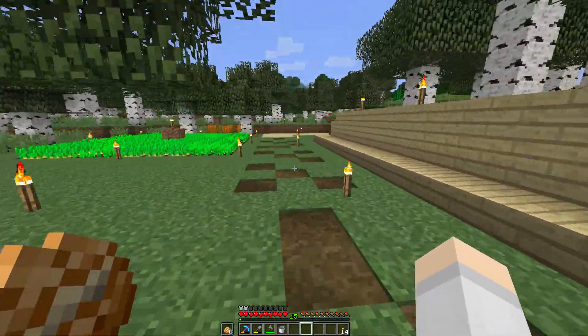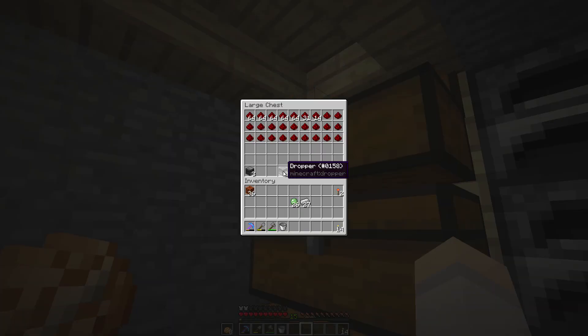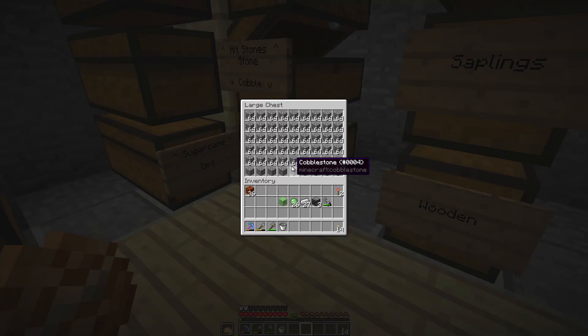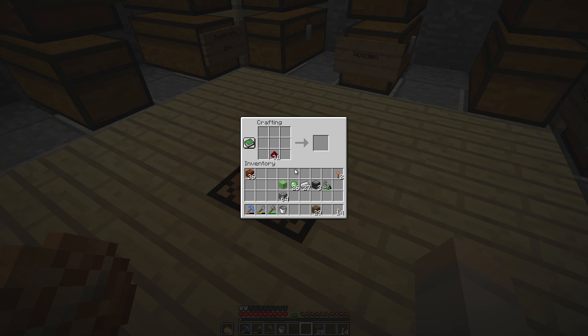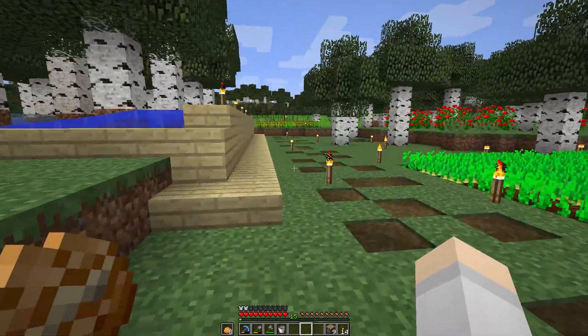Let's grab some observers and pistons. I went back to the iron farm to grab some iron so we can make more pistons. We already have one slime block and some observers. Let's grab a flint and steel to trigger these things, and make some pistons. We're very low on wood, and we'll need redstone of course. Let's head outside for a minute.